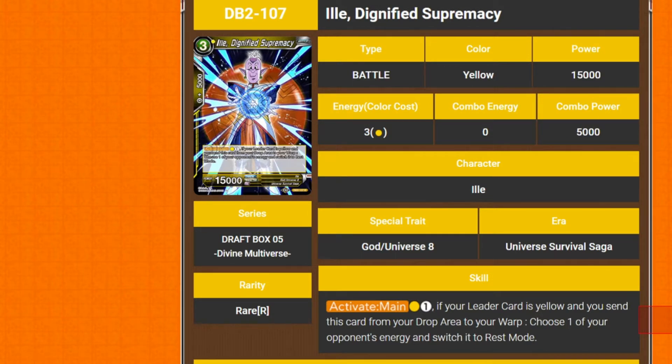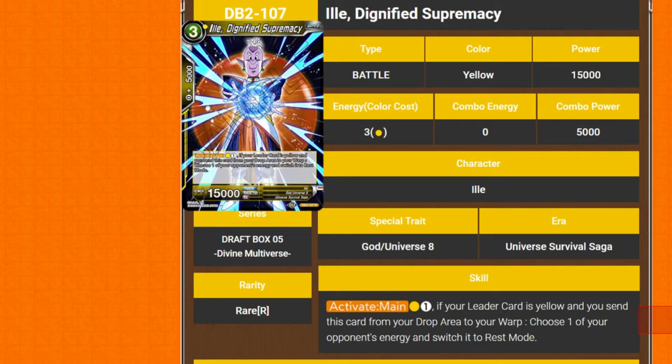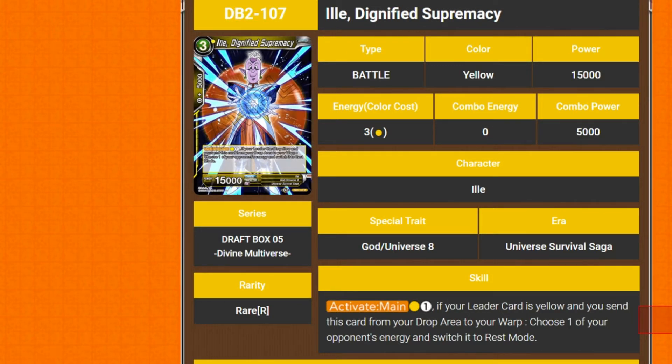There's something — dignifies a primacy, I don't know. He does look ill, looking at this mug. It's a free cost 15k. Activate main: pay 1 yellow and 1 colorless. If your leader card is yellow, you can send this card from your drop area to your warp, then choose up to 1 of your opponent's energy and switch it to rest mode.